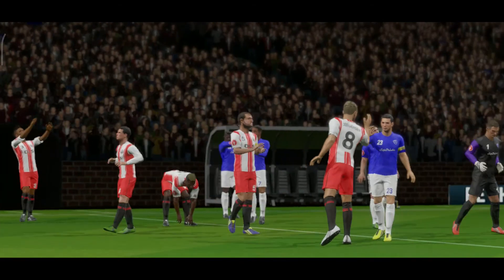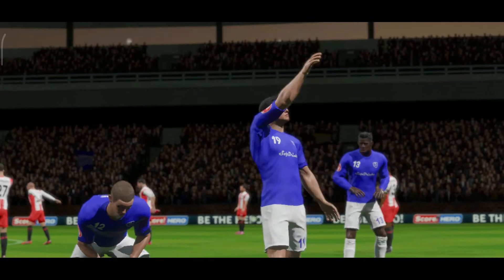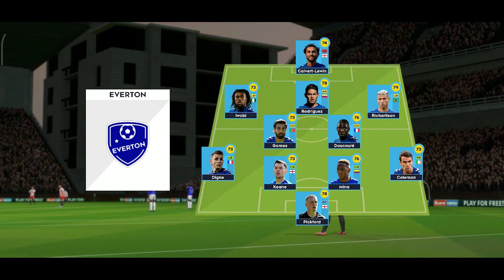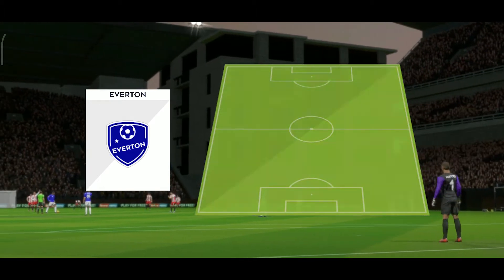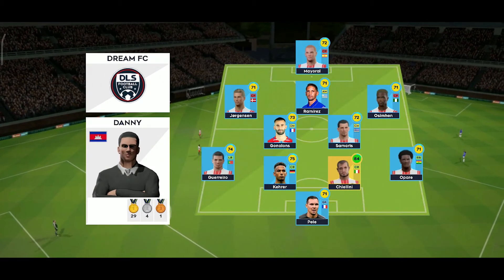There's a big cup-tie atmosphere for this game. A lot of talk before the match about how these two will line up. Let's see what the managers have gone with — how the home team is lining up. The manager's playing a 4-5-1 formation today.